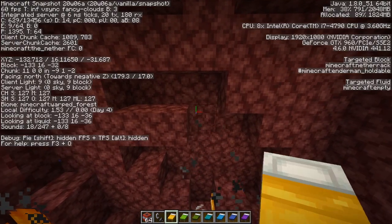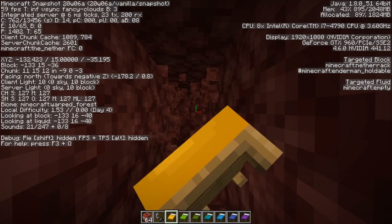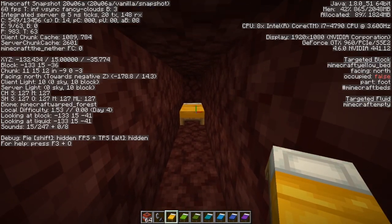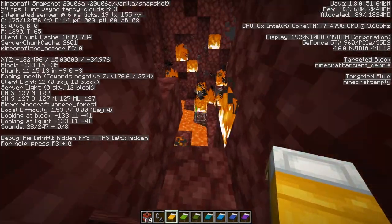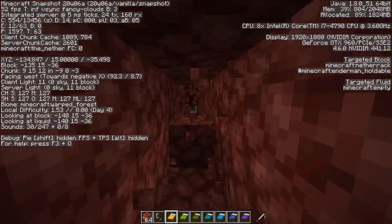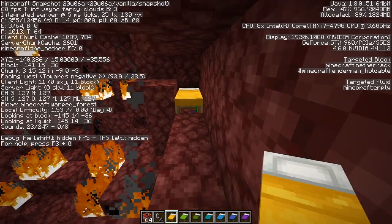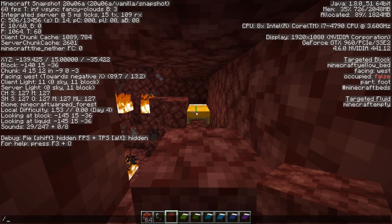So yes, the bed method that people have been leaving in my comments works. And even in survival, if you stand a significant distance away, you can right-click the bed and you won't get blown up — or I got pushed back there — and it does leave you finding the ancient debris this way. I think someone said that you can put a block between yourself and the bed, and then it doesn't blow it up. Let's try that in game mode survival really quick.